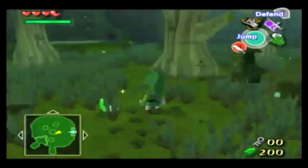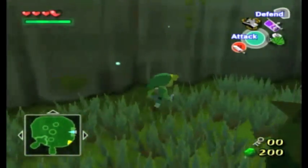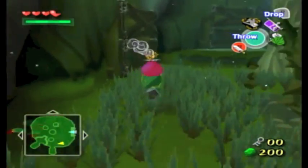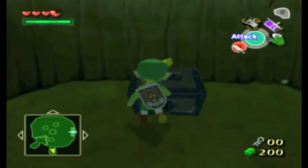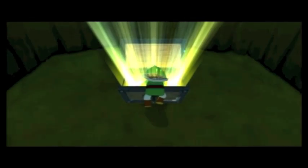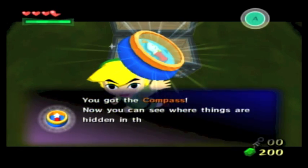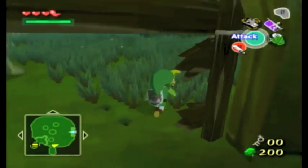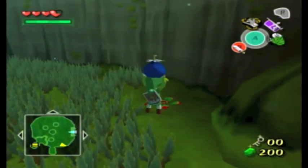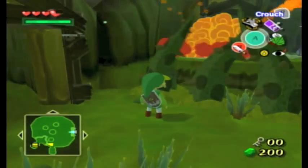That's definitely not the way to go. More boarded-up doors — time to crack them open. Another chest! Let's see what's in this one. The compass — good, now I won't get lost. According to this, there's another chest in here and another blocked door, which is surrounded by spiky tendrils.